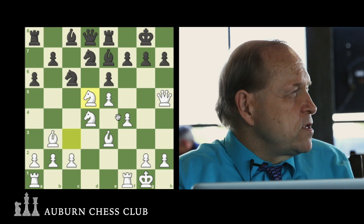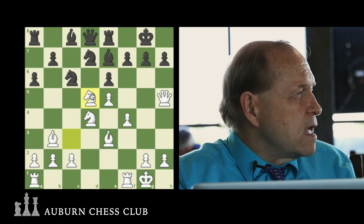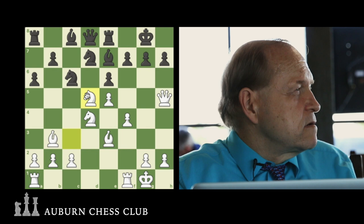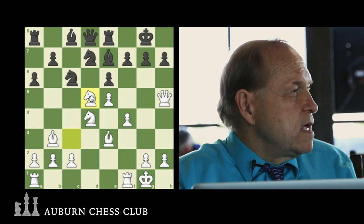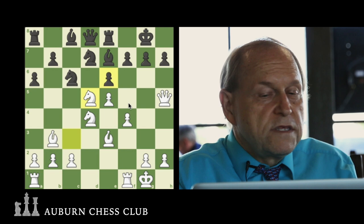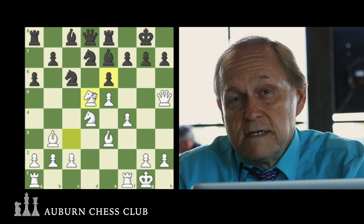Edgar, why do you think White might be trying to sacrifice the Knight for the pawn? The student responds: the pawn takes the Knight, Bishop takes pawn, and we're aiming for a check on F7 — and we're aiming for the Knight on C6. We're threatening two things at once. Notice this pawn has two jobs: it has to guard D5 and this square. Knight takes D5 is a common sacrifice in the Sicilian.